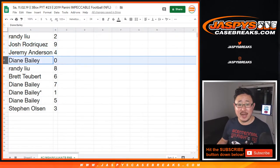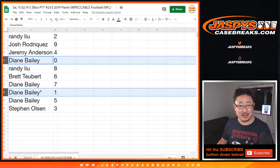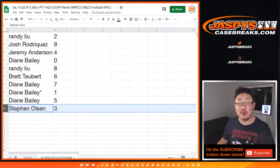Josh with nine. Jeremy with four. Diane, you get zero — since there's no card zero out of whatever, you'll get any and all redemptions, including one-of-one redemptions. Randy with eight. Brett with six. Diane with seven, one. I guess it doesn't matter because you have number one as well, Diane. And five. Stephen Olsen with three.